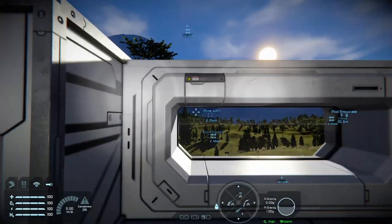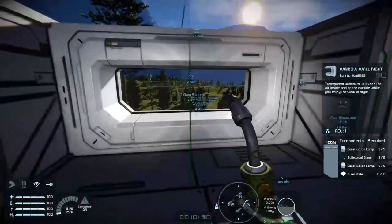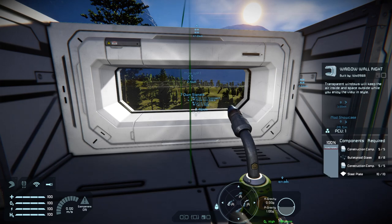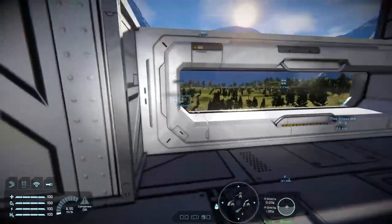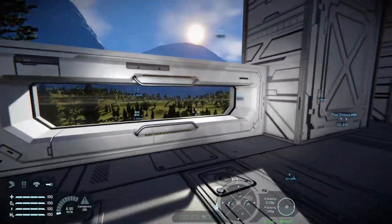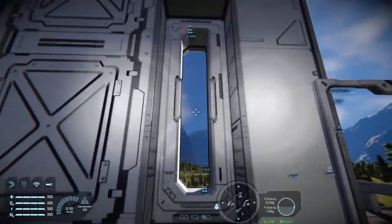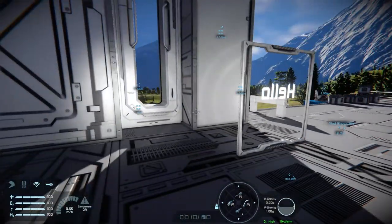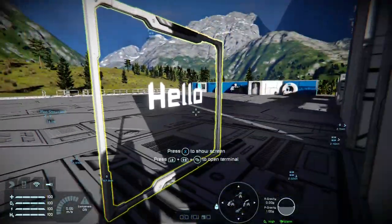Next are new window blocks — these are the wall left, wall right, and the window wall itself. They work really well with the portals that were recently released, which we'll get to at some point. You can see another design here — a longer version of that window — and you can also tip or tilt them to make angled windows. Then we have the transparent LCD.